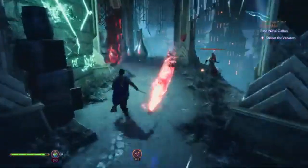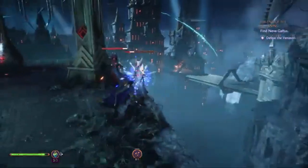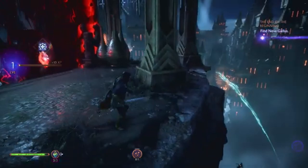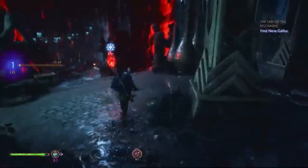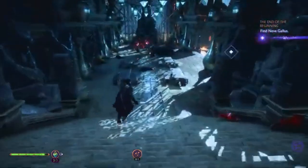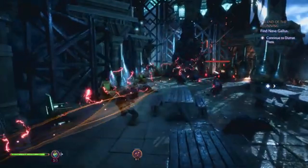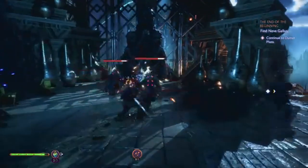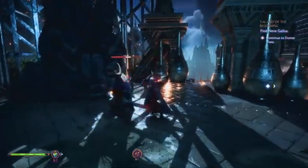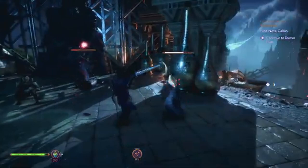First up, let's talk about the opening sequence of Dragon Age: The Veil Guard. Just like its predecessor, Dragon Age: Inquisition, it kicks off with a bang. Picture this: a giant tear in the sky, the veil weakening, and demons pouring into the world of Thedas. You're thrust right into the action, battling your way through chaotic scenes alongside some familiar faces, including the beloved storyteller Varric Tethras and a powerful new mage ally. In the first hour of gameplay, we get a taste of the intense narrative and high-stakes action that awaits.